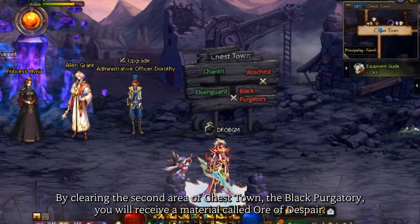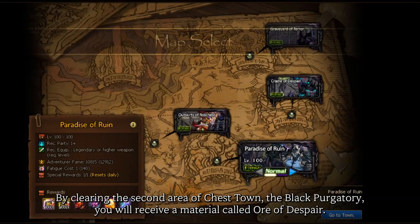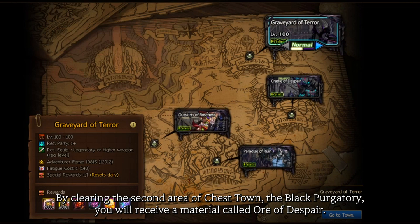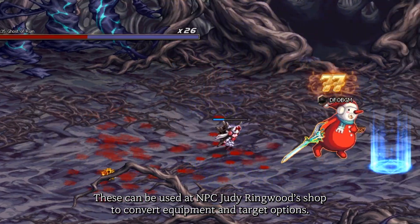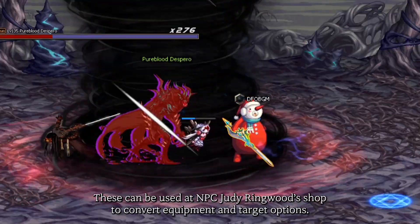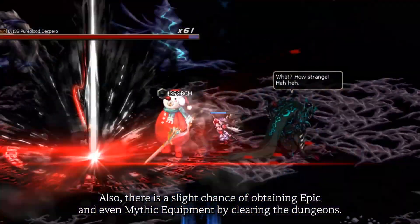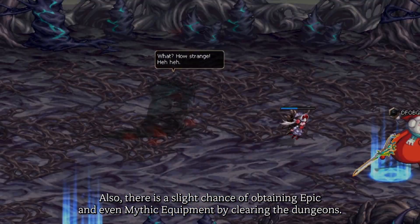By clearing the second area of Chest Town, the Black Purgatory, you'll receive a material called Ore of Despair. These can be used at NPC Judy Ringwood Shop to convert equipment and target options. Also, there is a slight chance of obtaining epic and even mythic equipment by clearing the dungeons.